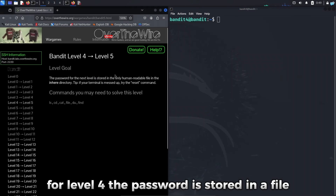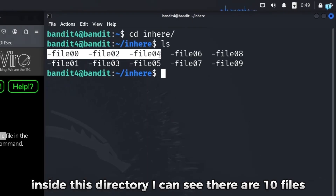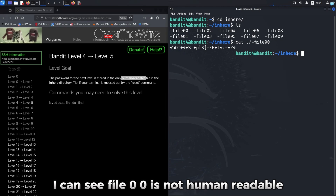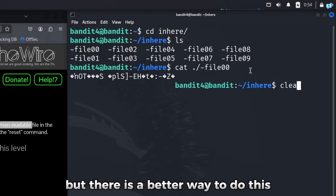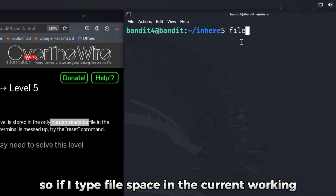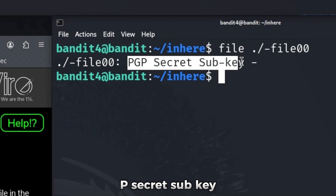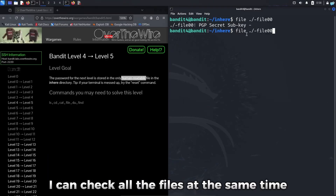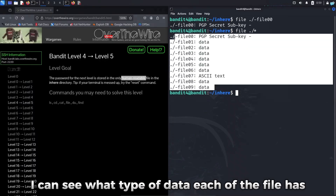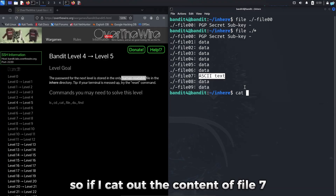For level 4, the password is stored in a human readable file inside the inhere directory. I'll change to the inhere directory, where I can see there are 10 files. You could cat them one by one to find the human readable one — for example, file00 is not human readable. But there is a better way: we can use the file command, which checks a file and tells you what type of data it contains. Using file with the asterisk symbol checks all files at once. I can see that file07 contains ASCII text, which is human readable. If I cat file07, I get the password.